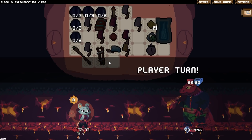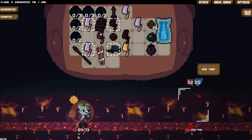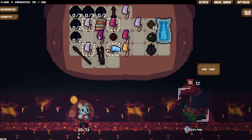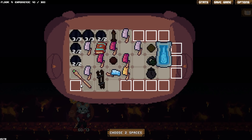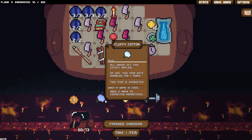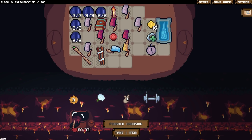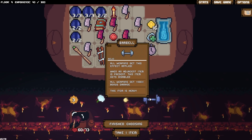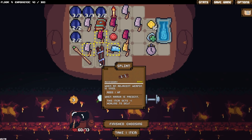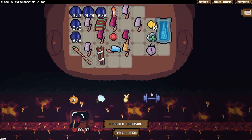Hit him. The only immediate problem is that's a lot of fire. But I do a ton of damage, so I think we're good. There we go. Get items. What does he got for me? Fluffy cotton — can only use one once per round. Start damage for consumables.